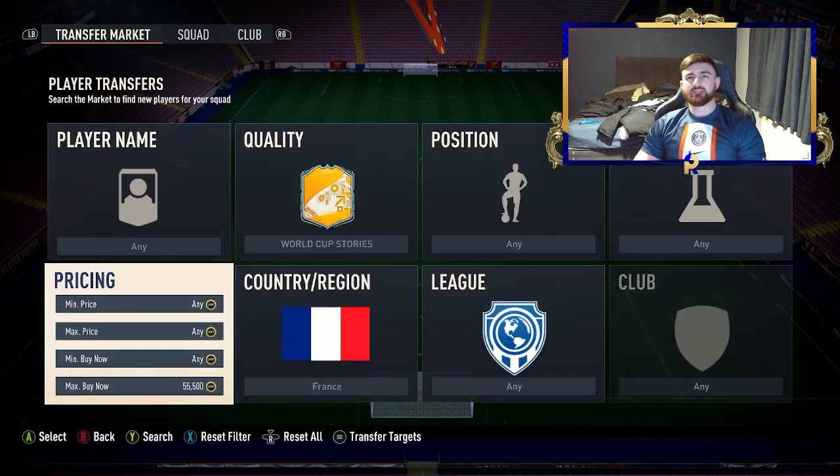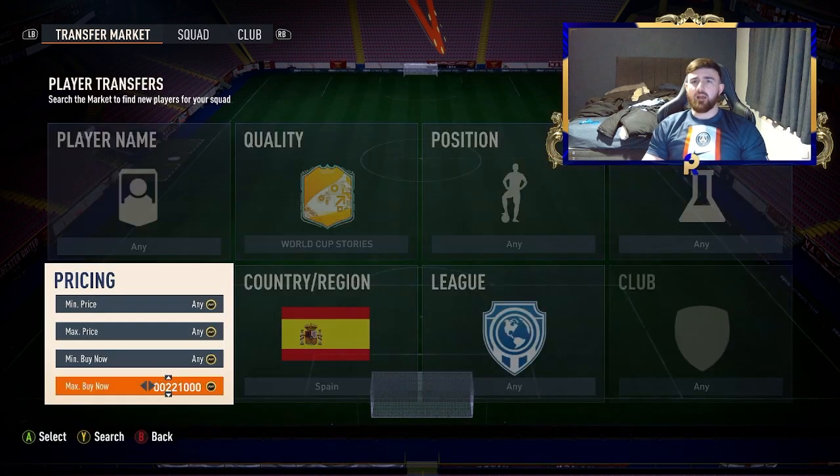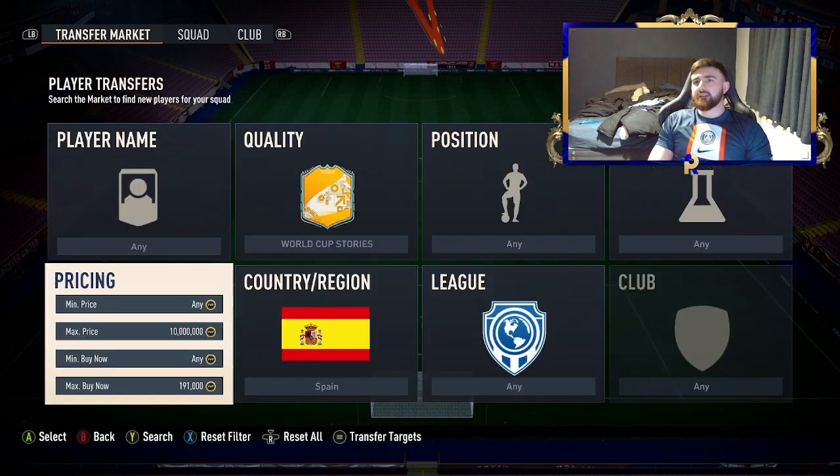For this one you've got Spanish and World Cup Stories. You've only got a couple of players under this filter but they're all around the 200k mark, so you can make a decent bit. It is a little bit harder to find, but a lot of the snipes here you can be making like 10 to 15k because people are making big mistakes when listing the cards, rather than just 3k to 4k on the lower end.